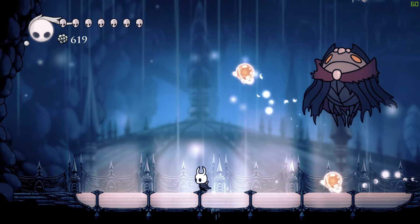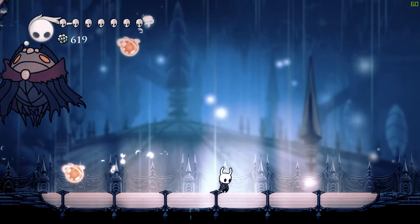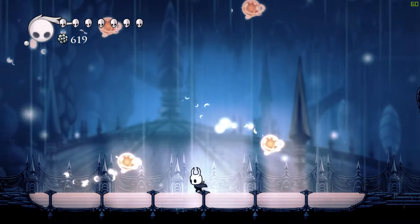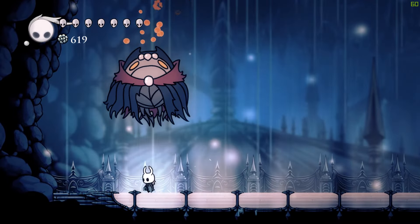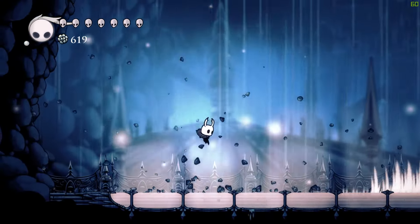I just play it safe when he does the pinwheel attack and jump over it. When it comes back around, just stay on the ground and avoid it. If he fires a projectile in the area, just run under him instead of jumping when he's about to fire.